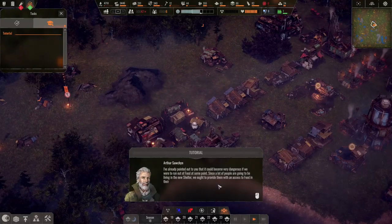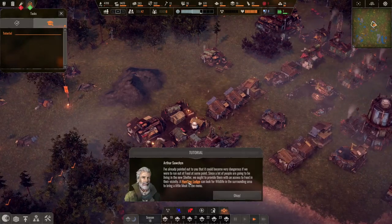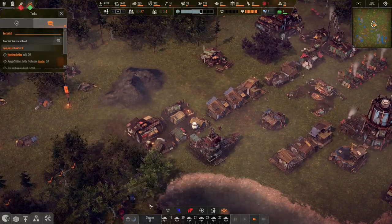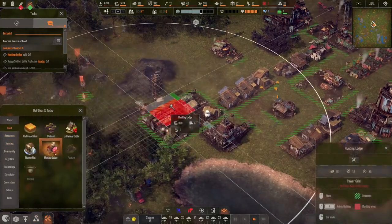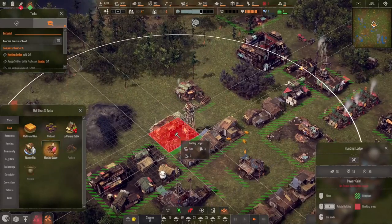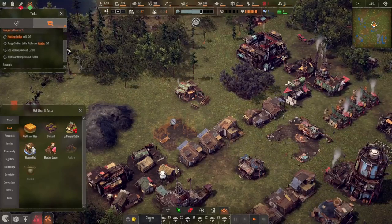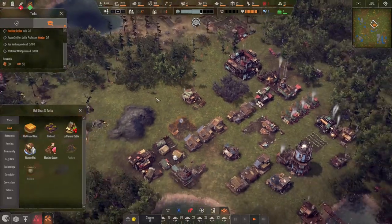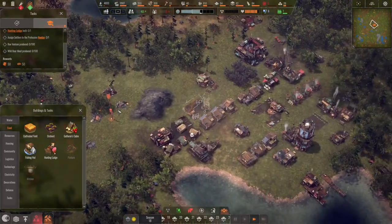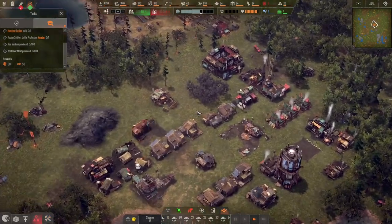I've already pointed out that it could become very dangerous if we were to run out of food. Since a lot of people are going to be living in the new shelter, we ought to provide them with access to food in their vicinity. A hunting lodge can look for wildlife in the surrounding area to bring a little meat to the menu — that's more food variety.